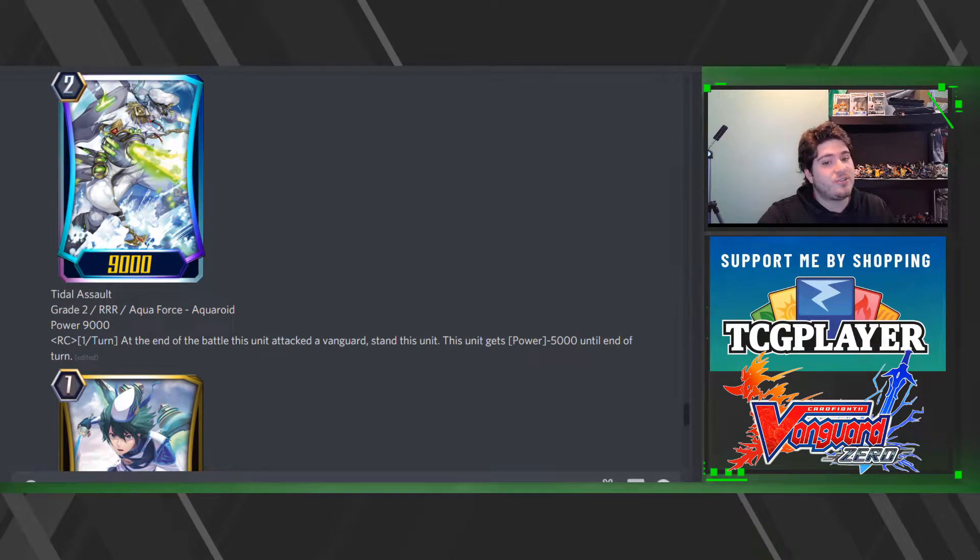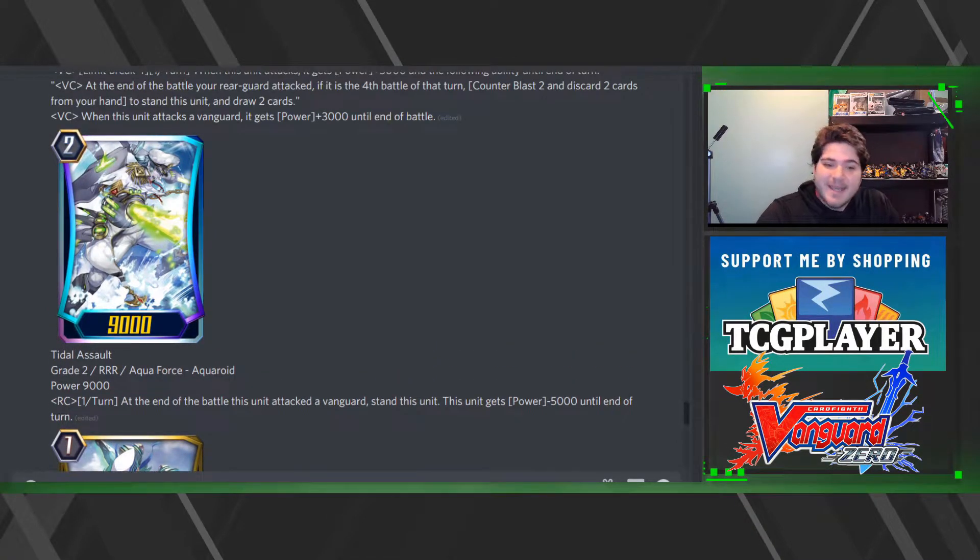Now we have Title Assault — everybody knows what it does. At the end of the battle this unit attacked the vanguard, stand this unit and it gets minus 5000 until end of turn. I'm kind of sad that Title Assault didn't have a Counter Blast one to be able to guarantee a swing on vanguard, but I kind of get it. Title Assault can be the second to swing in to make the fourth battle happen, but we'll have to wait and see.